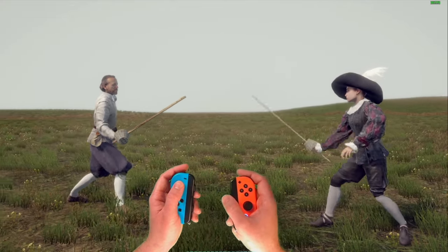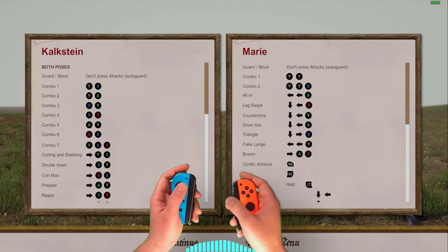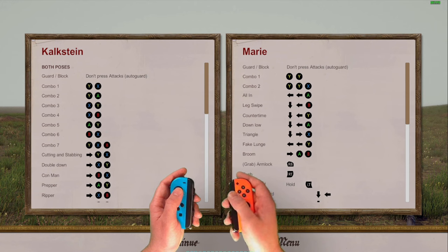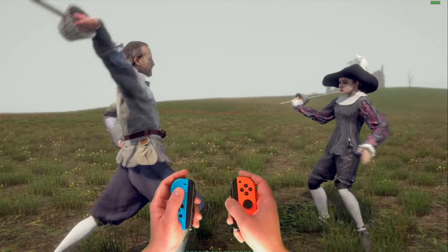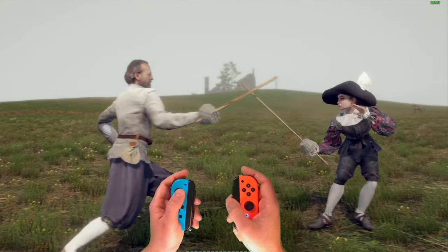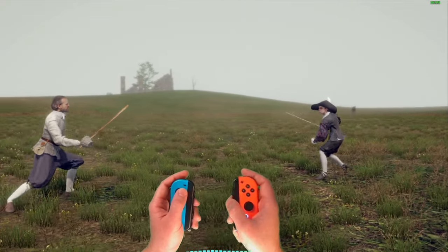That feels really nice. So what's mapped? Really it's just face buttons mapped to gyro directions with a dead zone, so I have up and down. Let's try that — up, down, nice. Oh, I just elbowed her in the face.